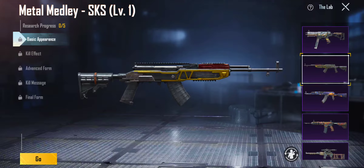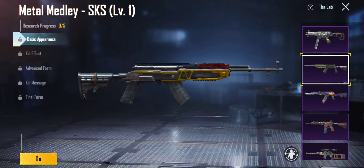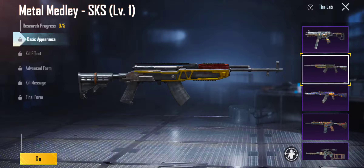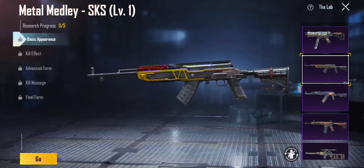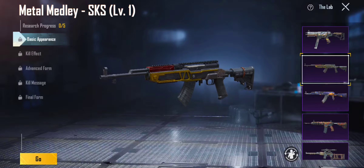Coming to the Metal Medley — this has a 7-slot, so if you get a duplicate of this that would be 3. Since it's only 5, you get 1 material on one and 3 on here, and 1 on here if you get a duplicate. So let's get into this — that is an upgrade. You have the basic appearance.